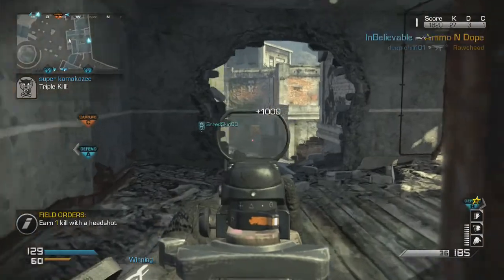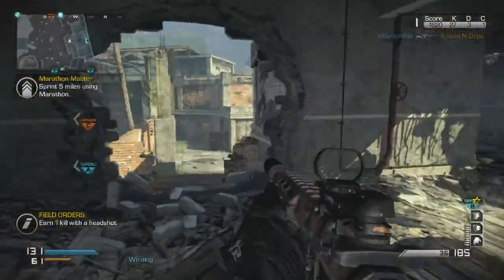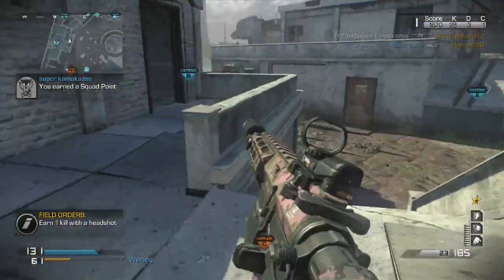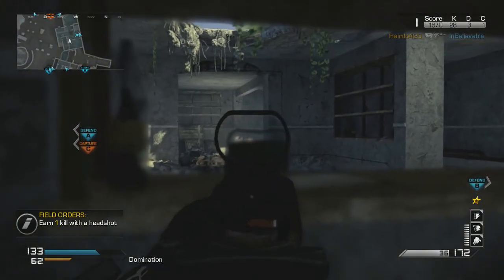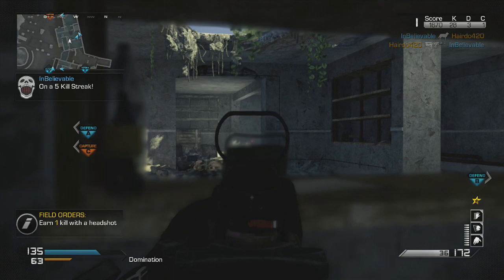I thought, forget it — I have to get the Three Attachment perk. I just bought it early, and got this. In my first game using this setup, I got the Chem Strike. This is the perfect combination for 6v6 lobbies: Suppressor, Red Dot Sight, and Extended Magazines. You're seeing this gameplay right now.